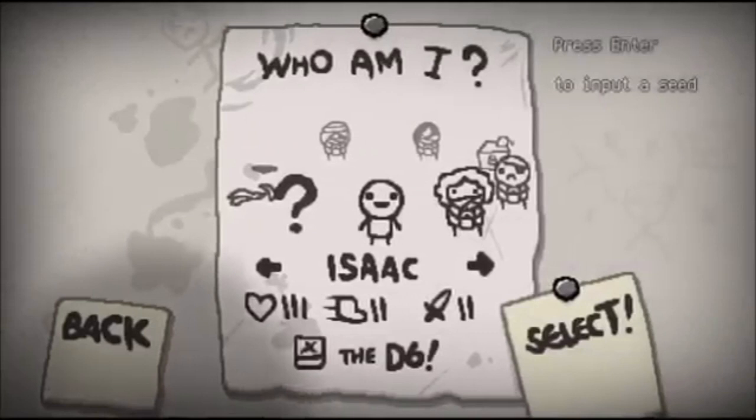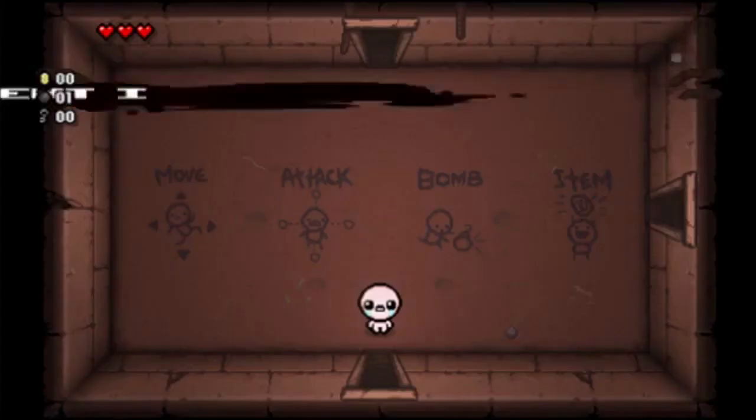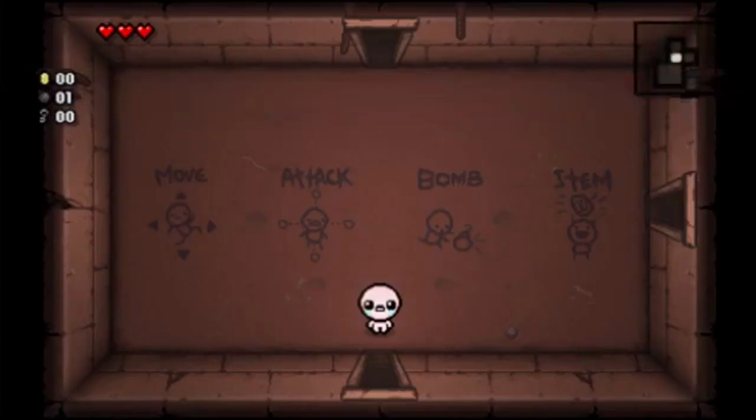Here we have the character select screen. Unfortunately, it doesn't show any of the new playable characters, but if you take a look on the left, there are some weird icons — I can't make them out though. Also, take a look at the top right: you'll see it says 'press enter to input a seed,' so seeded runs are very much going to be a thing, which should make a lot of people happy. Finally, the first room of the game in all its pixel-like glory.